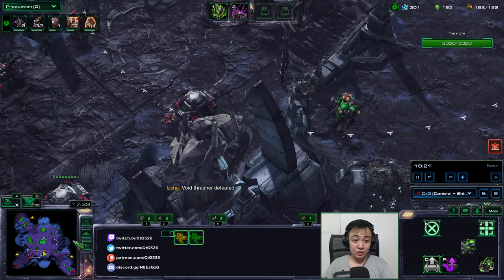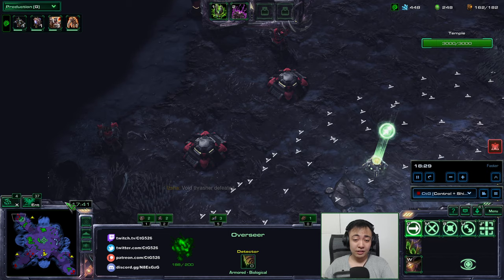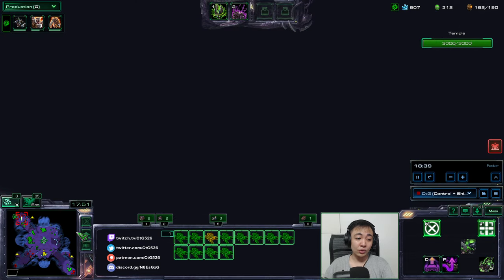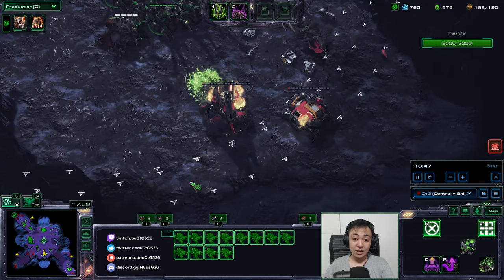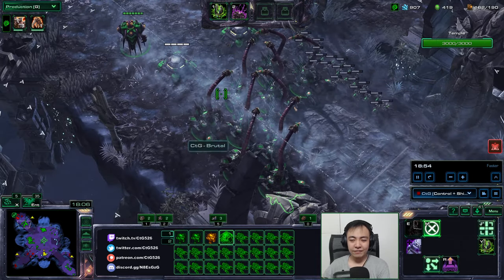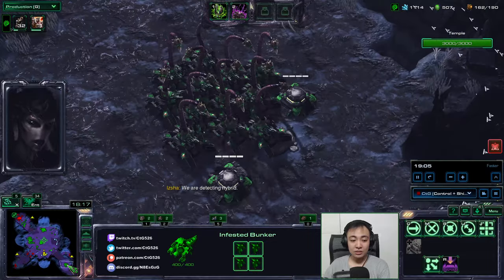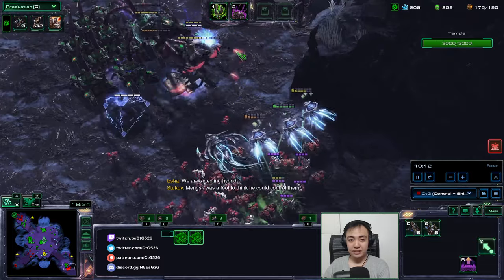The 18-minute wave can either spawn on both sides — both lanes — or it will be twice as strong but come from one lane, the southeast. So the 18-minute wave can either be northwest and southeast, or a double wave on southeast. You can see it has spawned, so I am actually setting up a whole bunch of siege tanks here. I've also placed siege tanks up here.